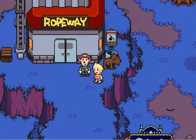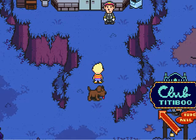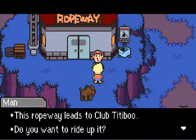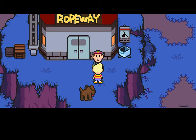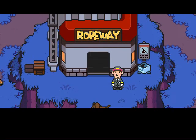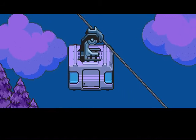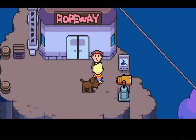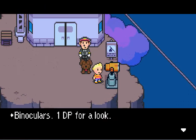There are some enemies there, but I don't think I'm going to fight them just yet. Got an area map too. 'Roeboy leads to Club Tittyboo. Do you want to ride up it?' Sure. 'Tickets, please. Yes, everything's in order here. Please get on.' Actually, let's just go to Club Tittyboo. We are up here now. If you had a chance to look through the binoculars there — 1 DP for a look — let's look then.